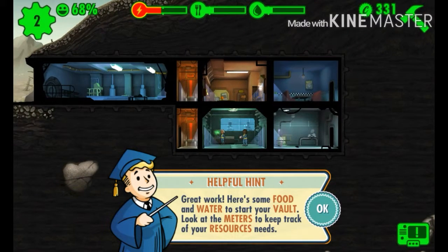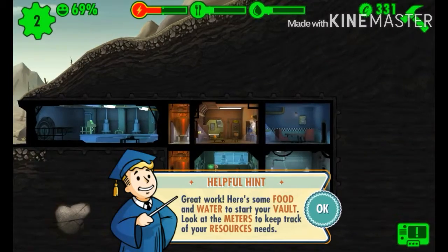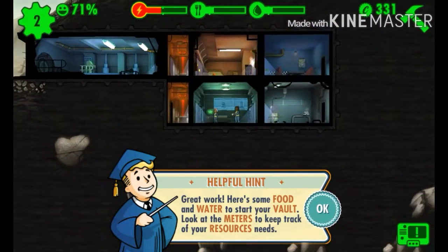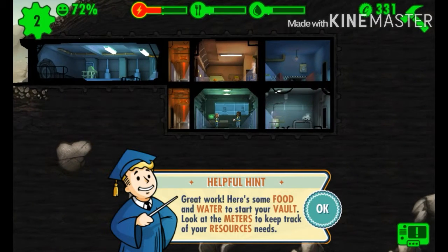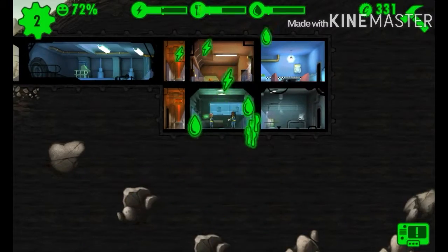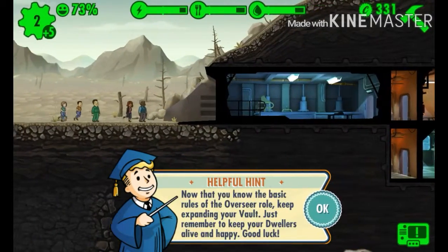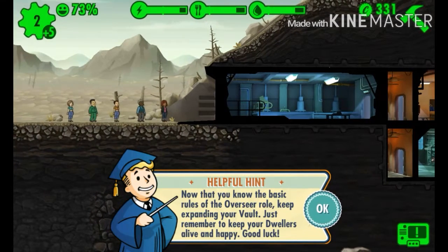Great work - here's some food and water to start your role. Look at the meters to keep track of resources - the three meters at the top track power, food, and water. You have to make sure those are well balanced. Now we have even more dwellers arriving!